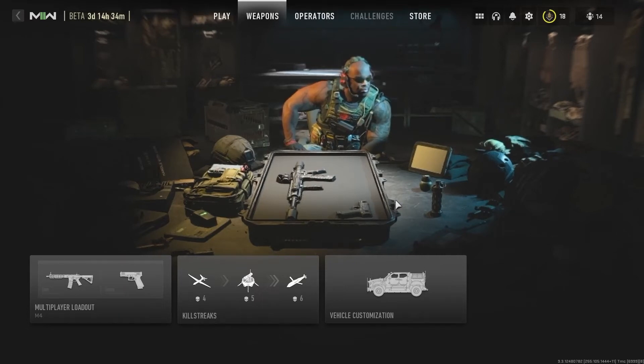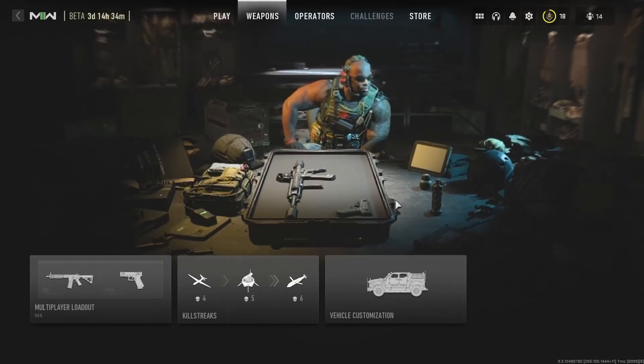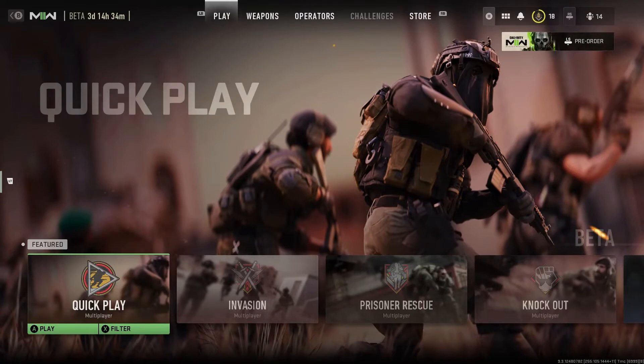What's up everyone, Jay Sancy back at it. Today I'm going to show you guys how to unlock the M4 Hurricane, which is one of the most used guns and one of the best guns in this beta. It's probably going to be one of the best guns in this game, and it's kind of confusing how to unlock things, so I just want to show you guys real quick how to do that.